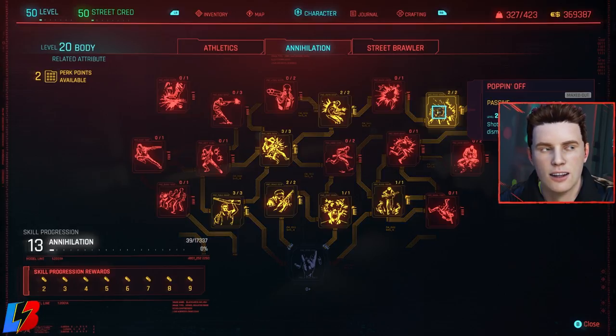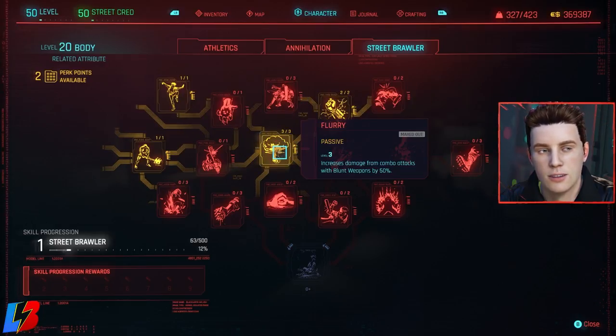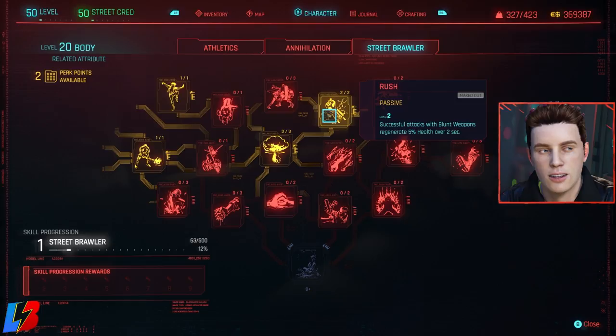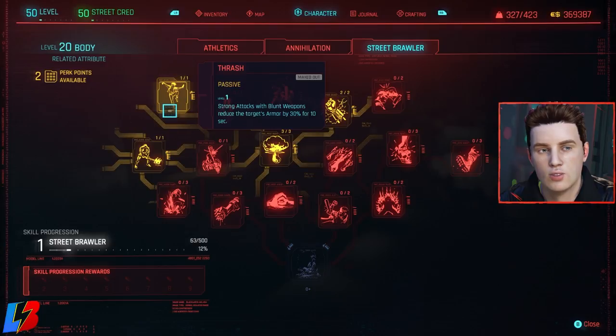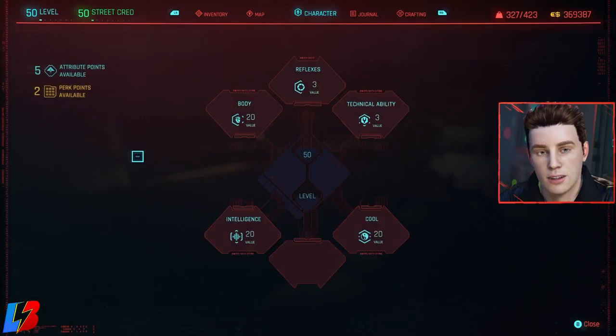Shotguns have a 50% higher chance of dismembering enemies. If you use the shotgun I'm mentioning, combined with Unstoppable, you'll shred enemies every time you shoot. For street brawler — only if using blunt weapons — we pick up Flurry, which increases blunt weapon damage by 50%. Rush — successfully attacking with a blunt weapon regenerates 5% health for 5 seconds. Trash — strong attacks with blunt weapons reduce target armor by 30% for 10 seconds. Frenzy — defeating an enemy increases blunt weapon damage.